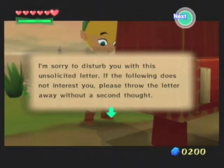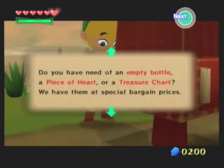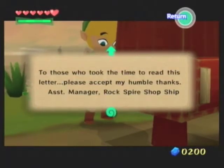I'm sorry to disturb you with this unsolicited letter. If the following does not interest you, please throw this letter away without a second thought. But this is your big chance! Do you have need of an empty bottle, a piece of heart, or a treasure chart? We have them at special bargain prices. But we only have one of each! If you're interested, go to the shop ship near Rock Spire Island. First come, first serve. I can't wait to serve you. To those who took the time to read this letter, please accept my Huffle Links. Assistant manager, Rock Spire Shop Ship.